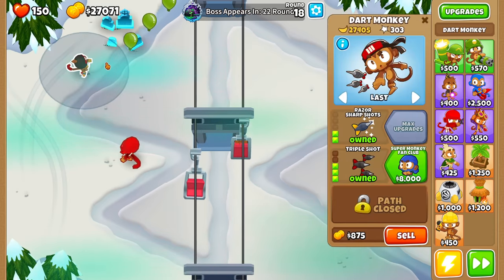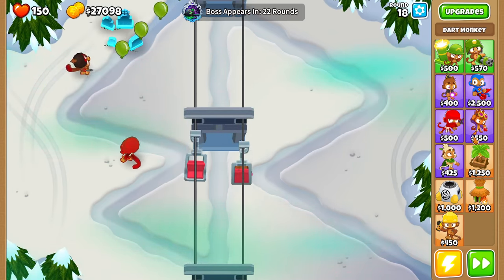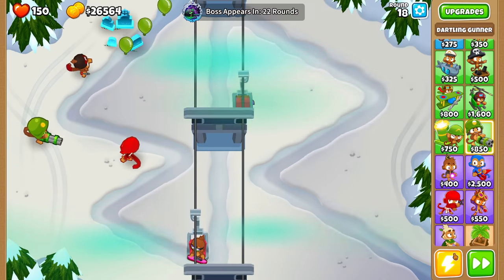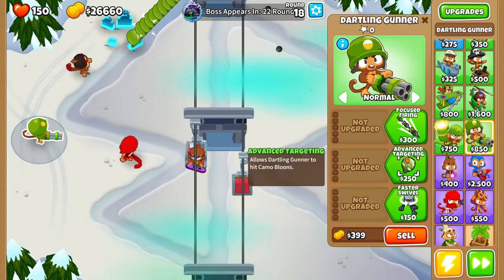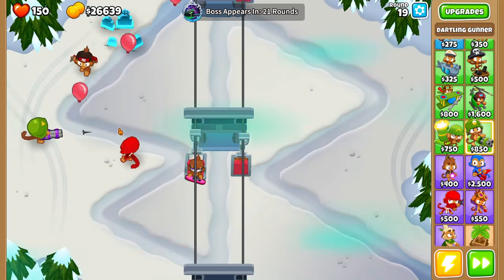We've now got a Dartling Gun Dart Monkey, which shoots three of them at once - so this is going to be doing some pretty good damage to all the balloons. I think it is time to go for the Dartling Gun, because this is one of the best towers in the randomized projectile mod. It shoots really fast and you can aim it wherever you want to. Okay, I take it back - that is absolutely terrible. It's shooting out the Tag Shooter projectile.